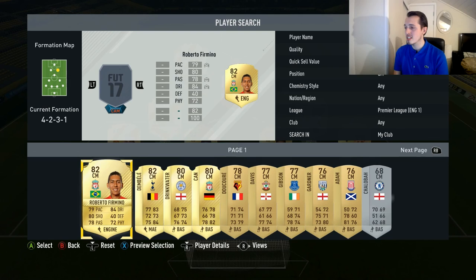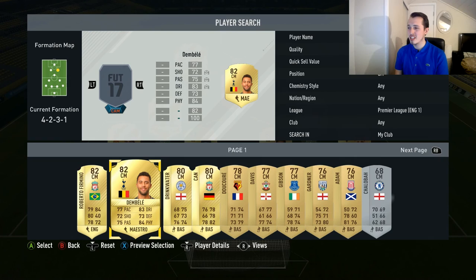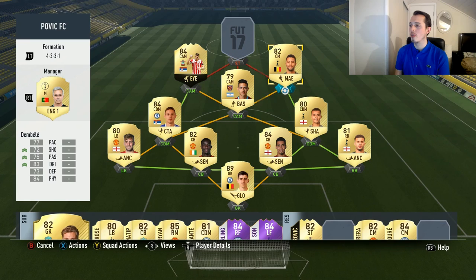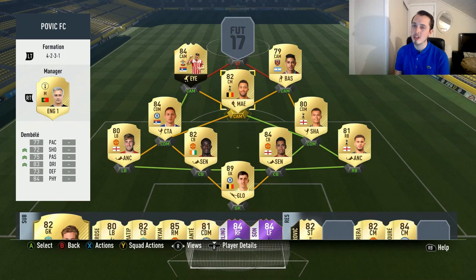The last CAM is actually slotted as a CM, and it's Dembele. I tried Roberto Firmino but I didn't like him too much. Dembele is a bit better in my opinion. He hasn't got the greatest weak foot either so I might just switch them around to get him in a better situation using his left foot.